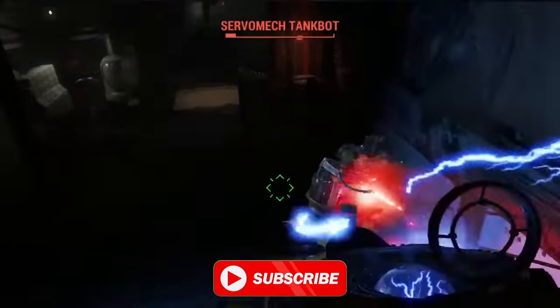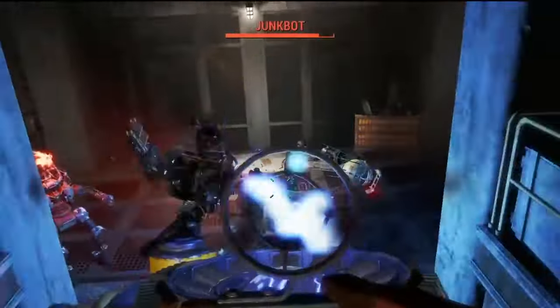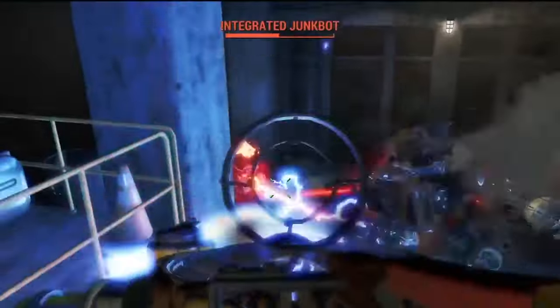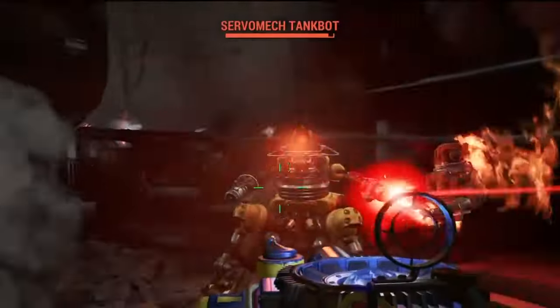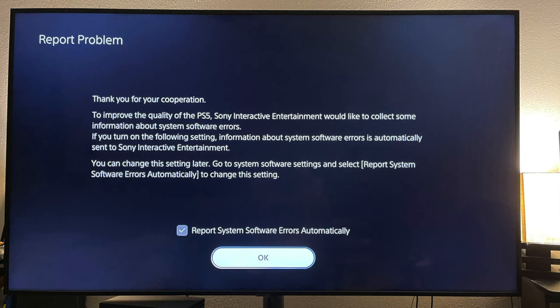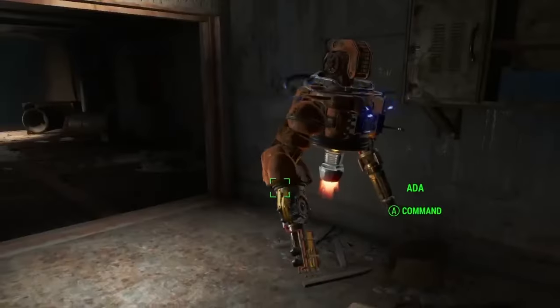I'm planning to cover Fallout 4 on the channel with future videos for a duplication glitch, a level up glitch, and money glitches. I tried to re-download the full game including the season pass today, but as of the 17th of April, every time I download the full game and all the extras, it seems to not work. The game will stop working and you'll get a screen prompting you to report the issue.